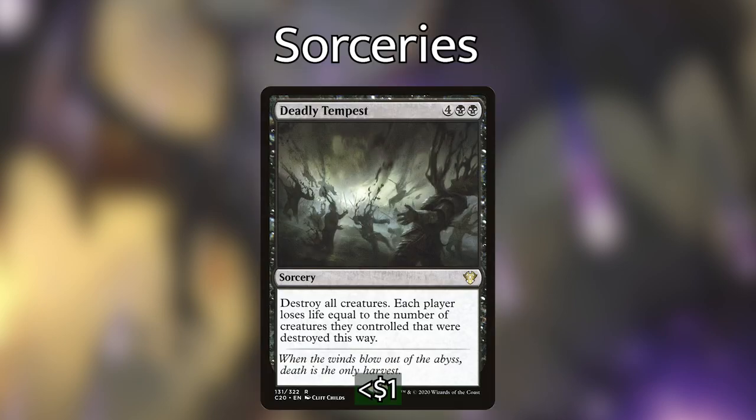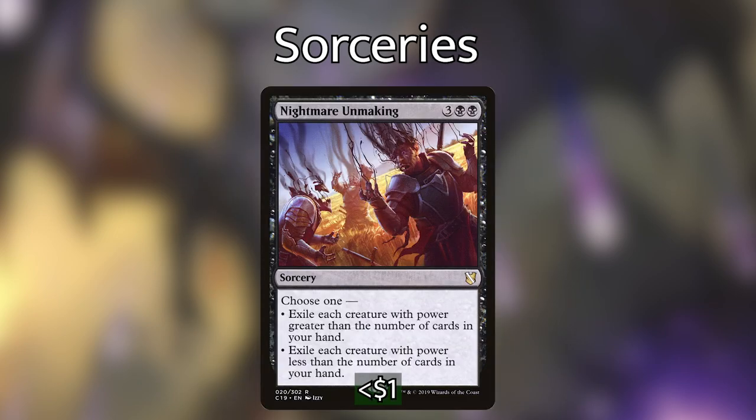We're also playing some sorceries to cover blind spots in the deck, and one of them is super powerful. Deadly Tempest destroys all creatures on the battlefield, and each player loses life equal to the number of creatures they controlled that died this way. If our opponents are overcommitted to the board or have a massive army of tokens, they're really going to get punished. We also have Nightmare Unmaking, which I think is a super underrated card. It has two modes: exile each creature with power greater than the number of cards in our hand, or exile each creature with power less than the number of cards in our hand. Being able to exile creatures is super important — there are a lot of graveyard decks running around.